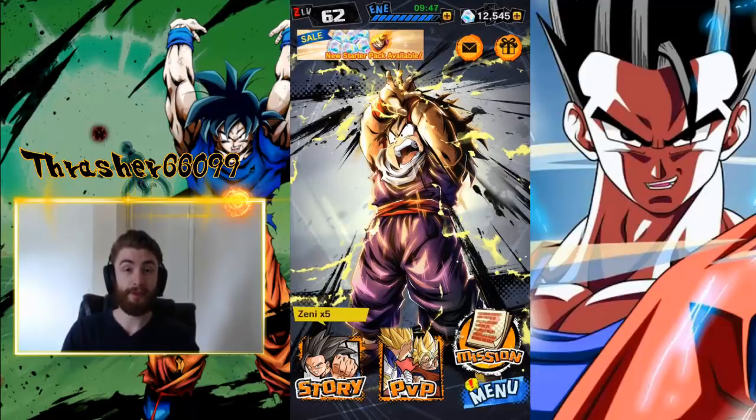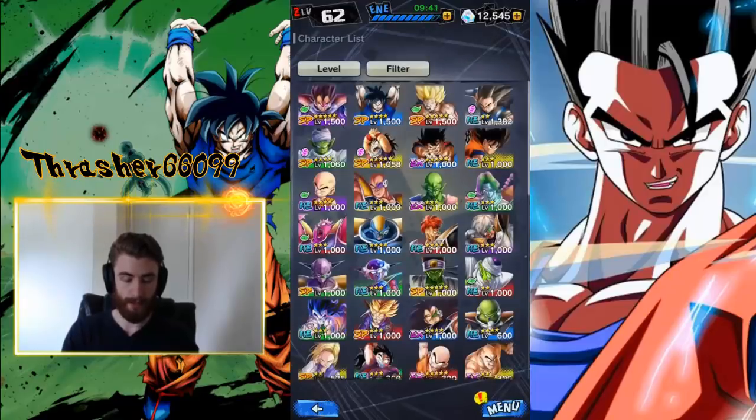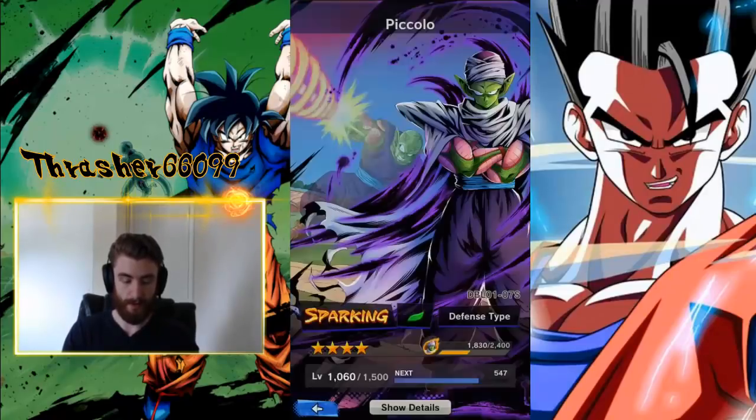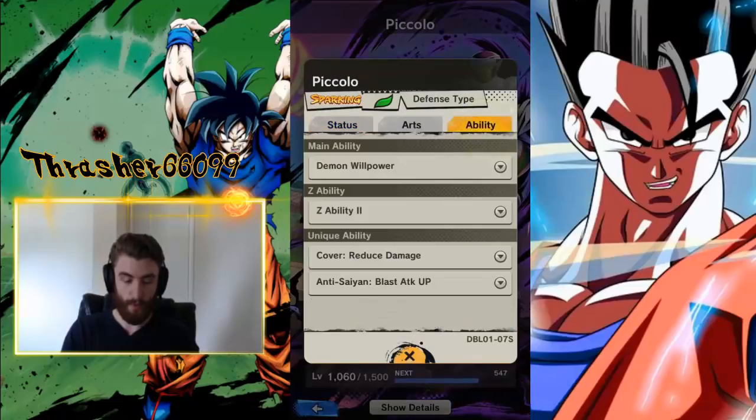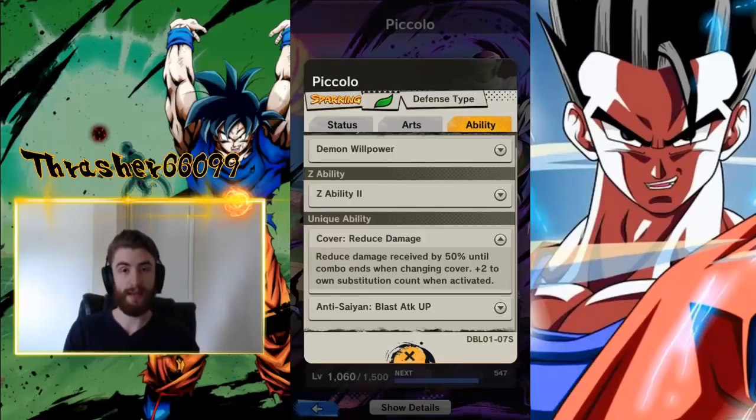Contrary to popular belief, every character can do a cover change. So if we go into the menu, go to characters, and we look at Piccolo — Piccolo is the famous example here — and we go over to his abilities, we will see he's got cover reduced damage. So when he does a cover change, it reduces damage by 50%, but you don't need this specific ability or any type of cover ability to do a cover change.